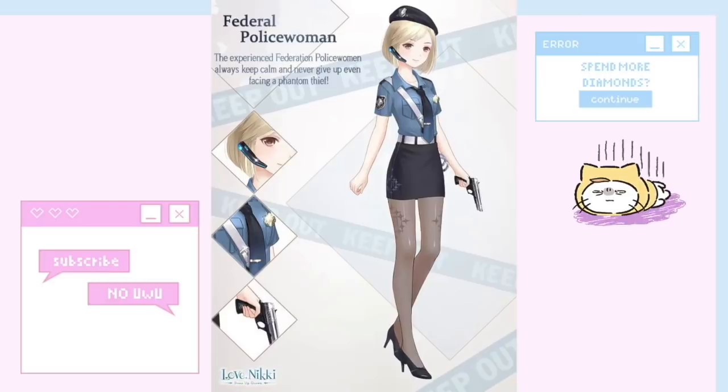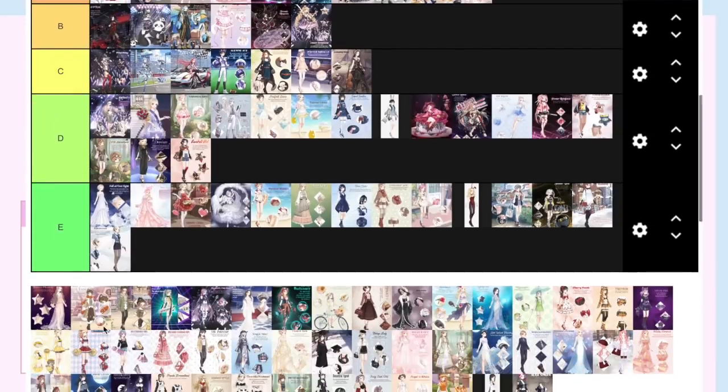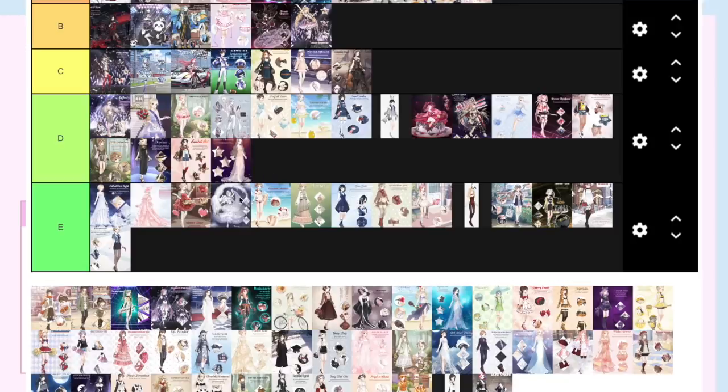Feather Pelouse Woman — I remember having trouble with her because I needed to craft a gun, but otherwise it's like whatever — I think it's an E, no comment. Banquet Phantom — I don't see myself using this one a lot but the prize was amazing, so I'm just going to put it at a D.